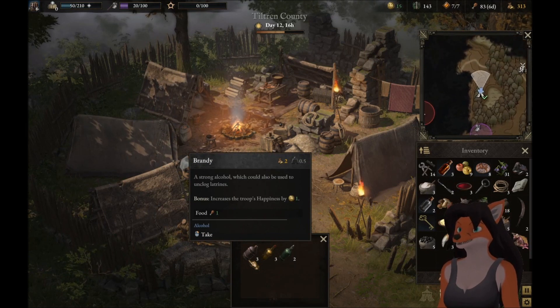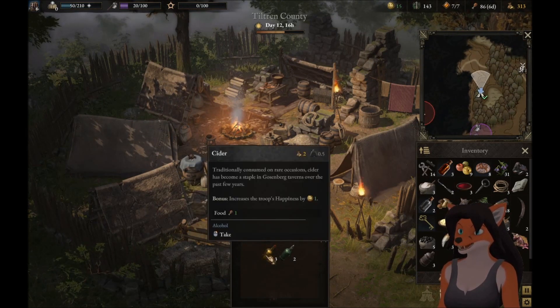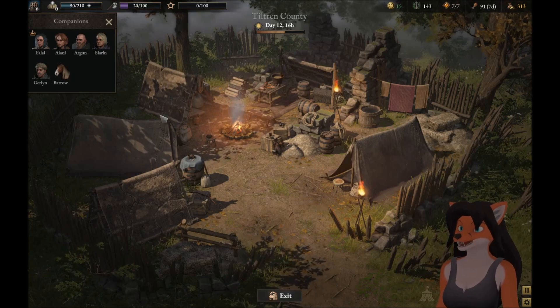Now it's no longer going to be stolen. So let's go ahead — take that, take cider, and take wine. There, we've got some alcohol.